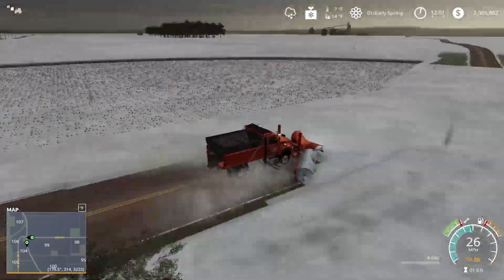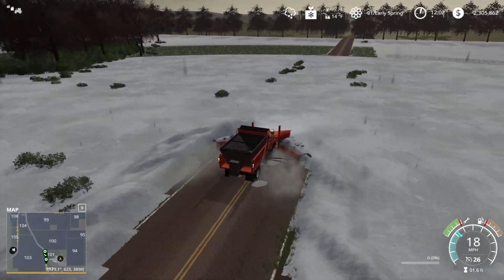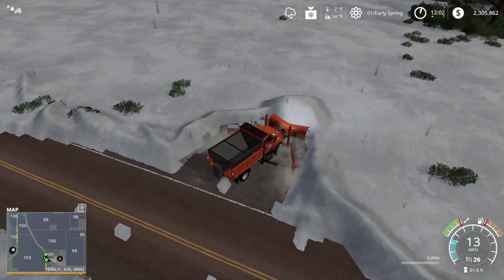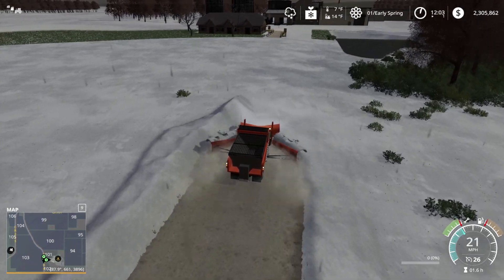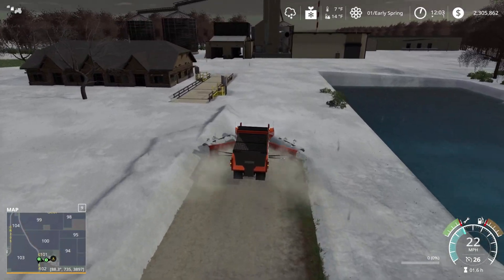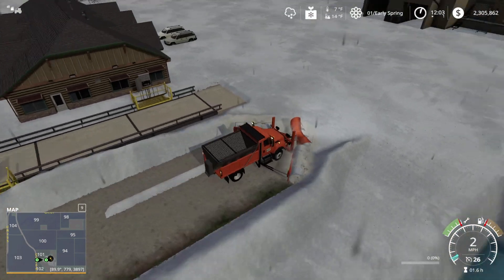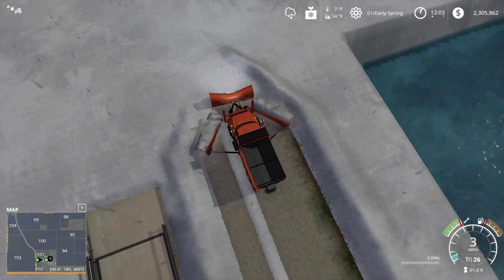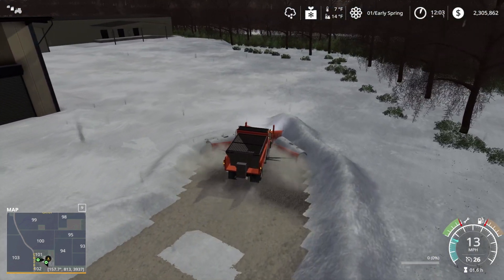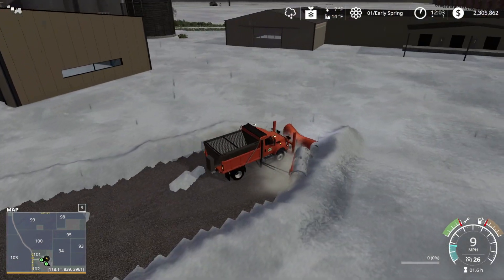Those guys are right behind me in the rearview mirror. We're taking a left, heading down to that elevator. We're pulling in here. King, if you want to clear the road here — be careful for the pond. We'll go around the scale — there's concrete, thank goodness. This is a pretty big place; we're gonna need the wheel loader down here. I got stuck on a change in elevation but now we're free.